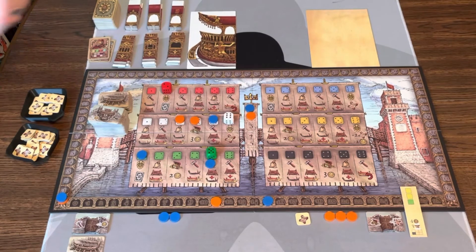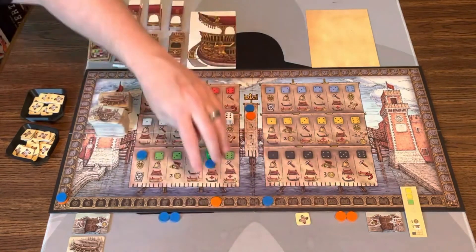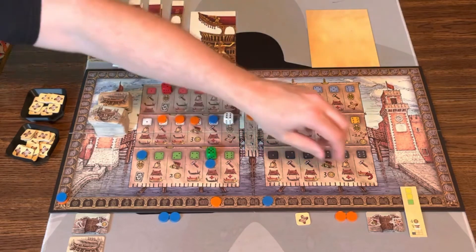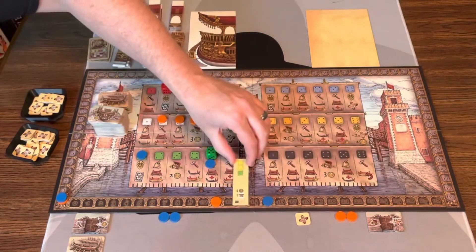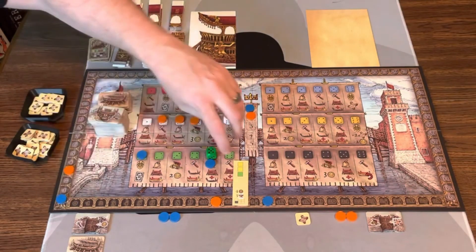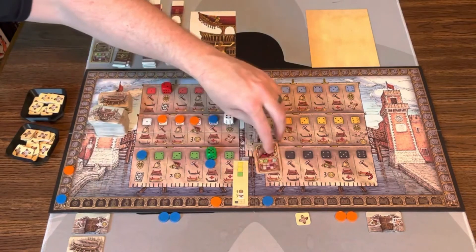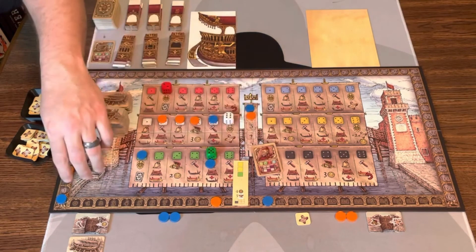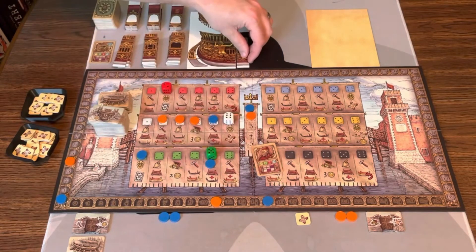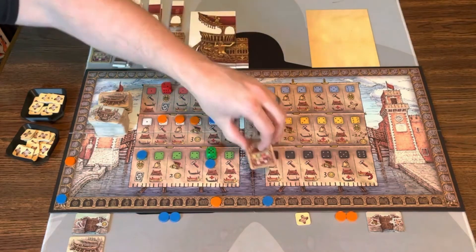Orange wants to build part of the Doge Ship. Going to the free build space, they build the prepped section — it gives three points. Then scoring based on the current Doge tile: zero extra for yellow, one extra for green — so four points total. The tile comes up to the ship board and is placed next to the other section. Now we can start building one on the top row.